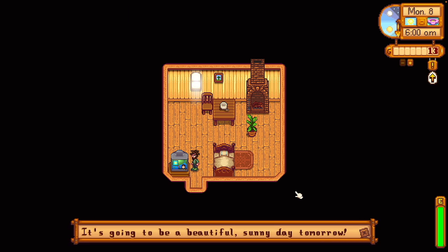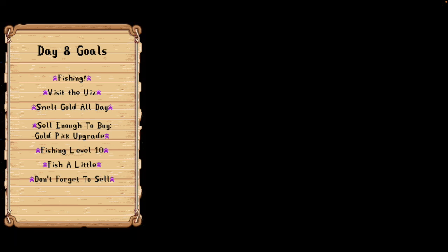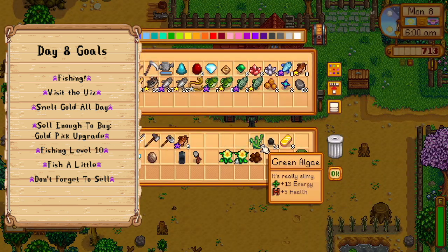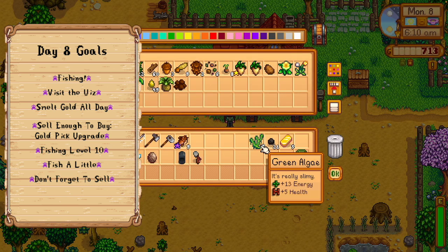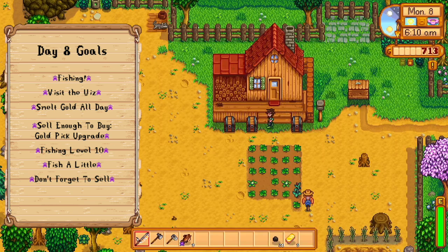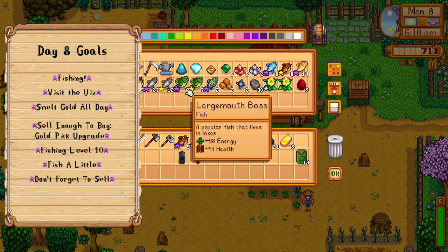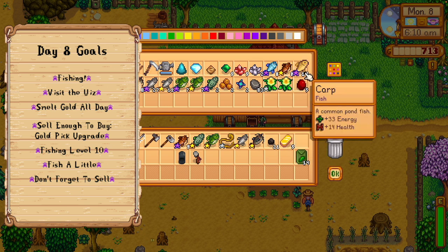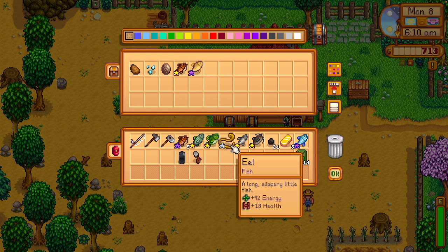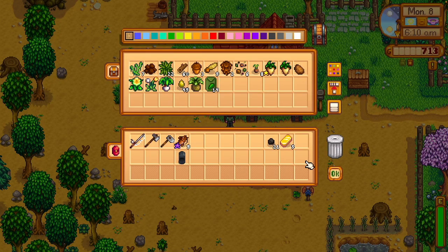I'm checking my luck again — I keep getting like pyramid luck days. They're not the best luck, but pretty good. I'm going to fish again and keep smelting gold. I also have to visit the wizard real quick, because that's the last thing you have to do before you can open the community center. Keep in mind you have to check the mail in order to go to the wizard's — I don't know how many times I've had to run back because of that. I have to sell enough to buy the gold pick upgrade, which is ten grand, and I just have to not forget to sell it.